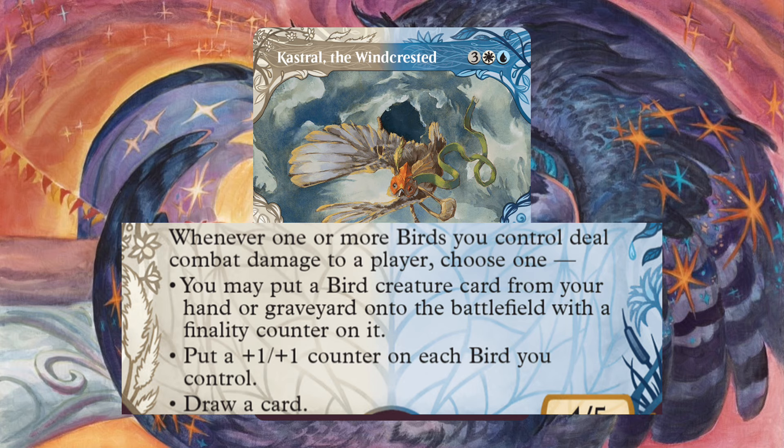For land, it's pretty basic: Command Tower, Exotic Orchard, Prairie Stream, 15 Islands, and 18 Plains. That's the deck. There are no infinite combos, but the deck is still a blast to play. The deck is also really budget, clocking in at under $17. Feel free to pick it up, then pick up your opponents and drop them on a spike — like a shrike. That's a kind of bird.